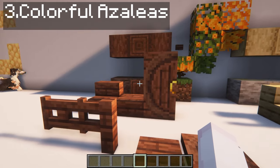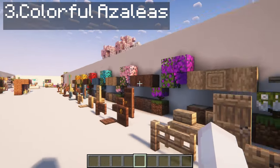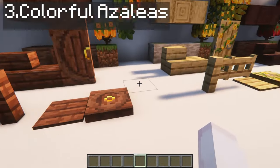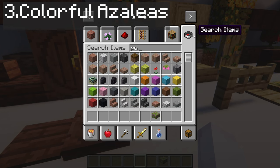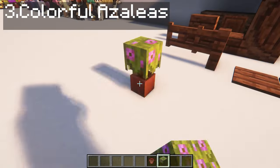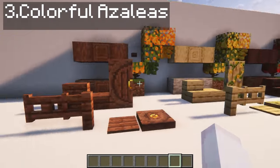Next, Colorful Azaleas is a mod that adds seven unique colors of azalea trees to bring more color to the forests, and each tree adds its own wood type, as you can see here. I think they would look very awesome in their own little pots — imagine putting all of these little ones in pots like a bouquet of flowers.